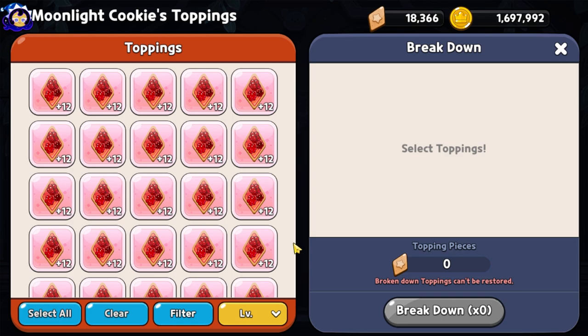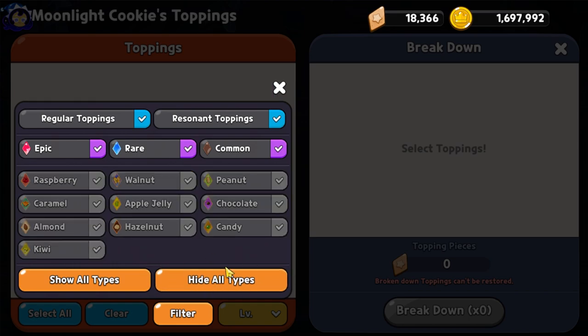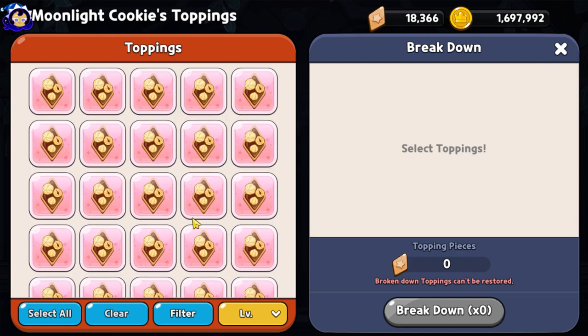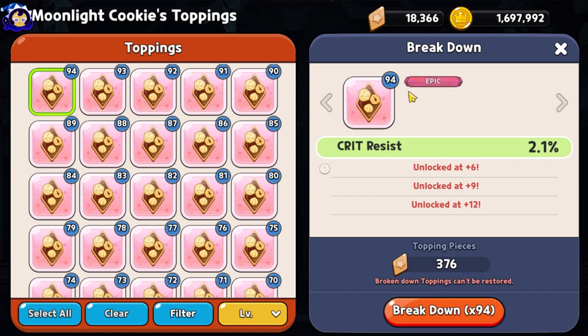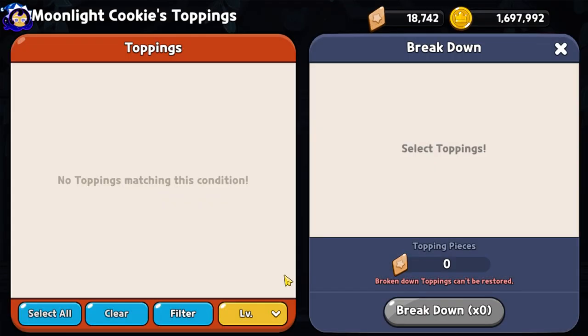The next thing to discuss about breaking down toppings is using the same filter options for epic sets that are not worth investing in at the current state of the game. Go to filter options, hit hide all, but this time leave the epic selection checked. Then select a specific set — for example, hazelnut — click X, and you'll see all the hazelnut toppings currently available. Select all, and break them down — they are officially gone.